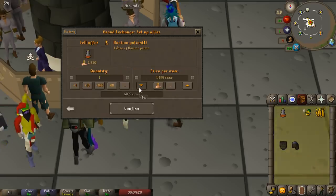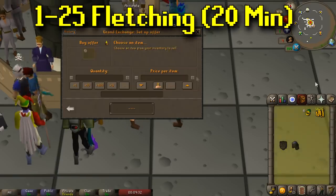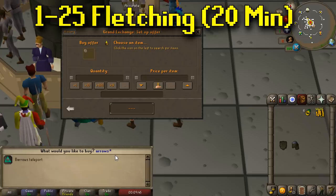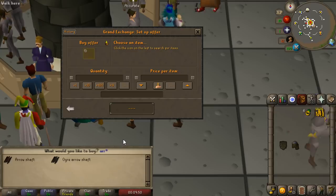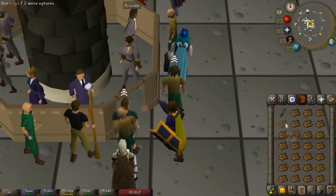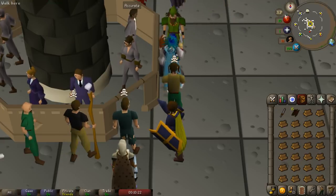The easiest way to get from levels 1 to 25 is just by creating arrows. You have to do this in a specific order because you can't actually create arrows at level 1, however you can create the precursor items. So we're going to buy some logs, a knife, and some feathers. We'll start by cutting the logs into headless arrows and then attach feathers to them. We're going to start with 170 logs which gives us five experience per cut.